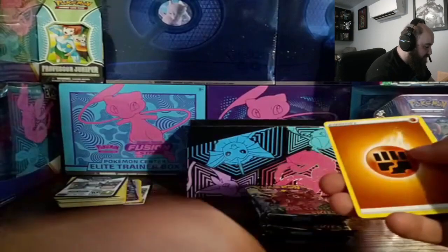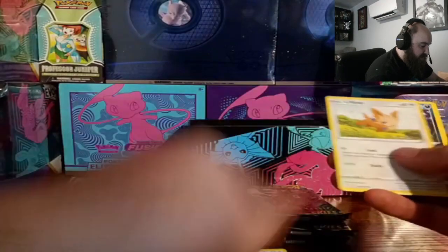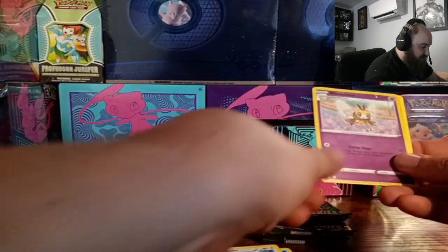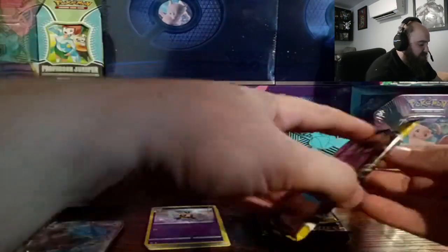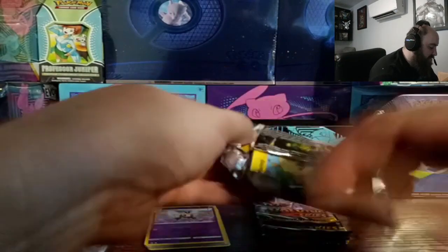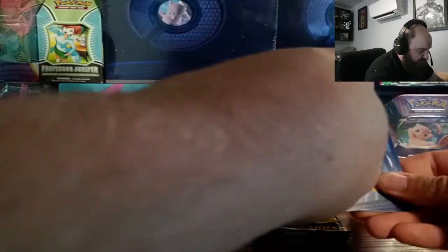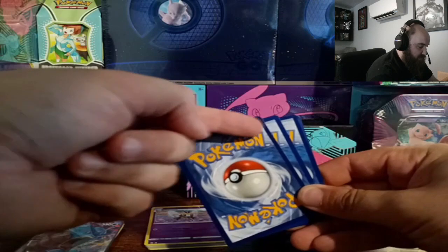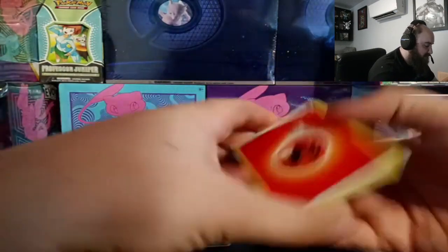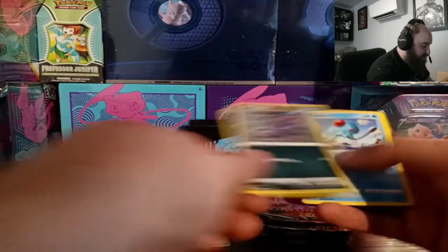White codes indicate we're probably not gonna have anything. I don't think they did the Trainer Gallery for Evolving Skies. Second pack: Nincada, Rookidee, and an Alteria regular. Nothing on that one. Third pack — another white code — the rare seems to just have a darker border. We got Flareon story mountains, Boldore, Nuzleaf, Marill, Surskit, Tentacool, Hoppip, Dino, Dewpider, and a Wishiwashi.